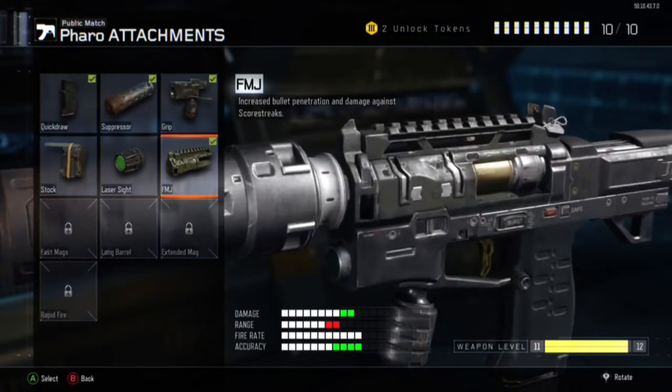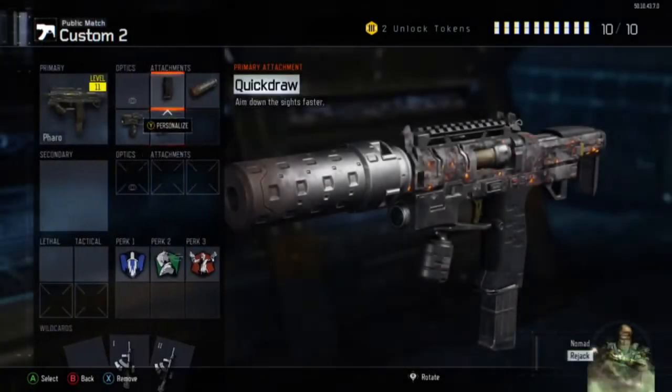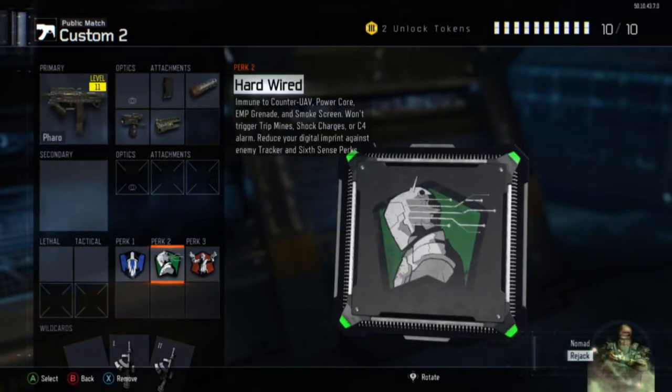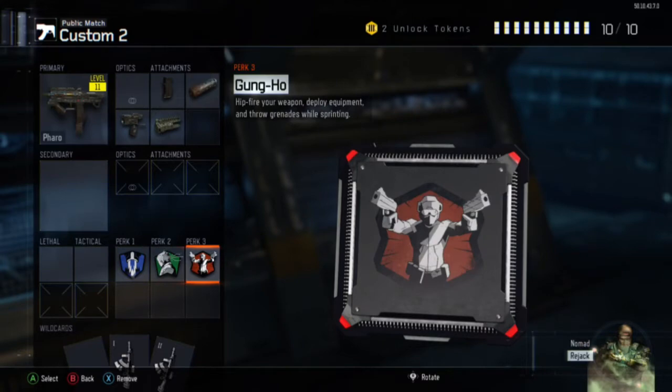And then PFMJ. That's all you need for that. One Afterburner, Hardwired, Gun-Ho.